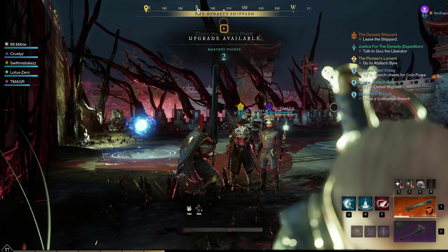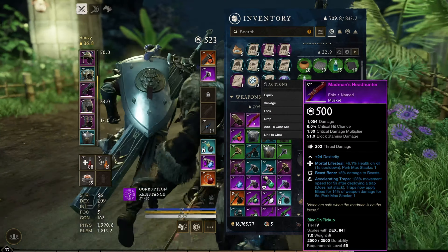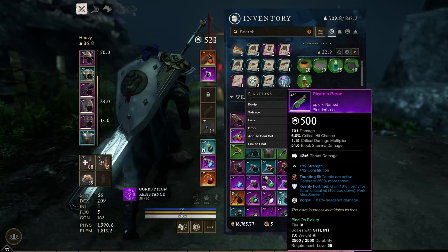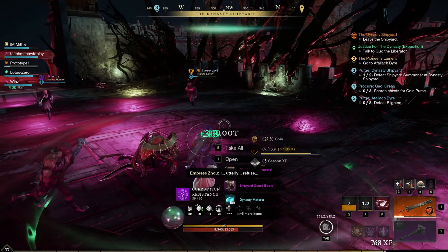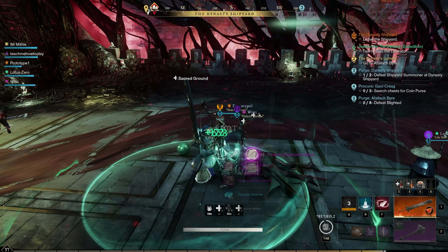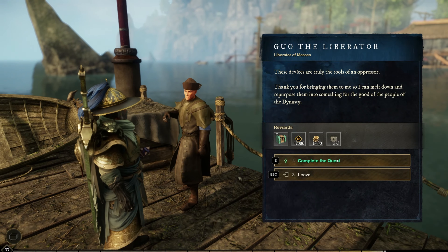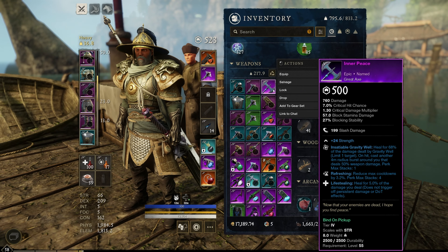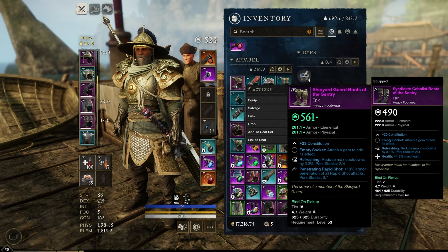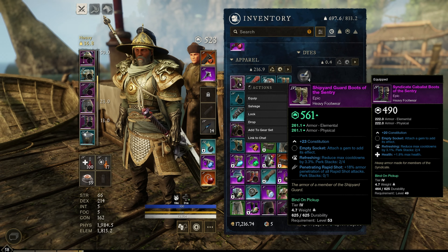We're turning in the quest to hopefully get more XP. Another dynasty run — probably the last one of the night. We got some cool drops: a Madman's Headhunter musket and a really cool pirate piece with 12 strength, 12 con and a taunt gem on it. We wrapped up another dynasty run and it brought us to level 58 — very nice! On that last run we got an Inner Peace great axe at 500 gear score with insatiable gravity, refreshing and life stealing. We also got heavy shipyard guard boots of the century — I'm putting them on mainly because they have refreshing, even though we are giving up health.